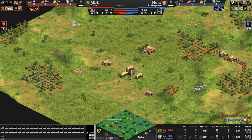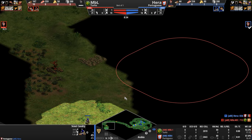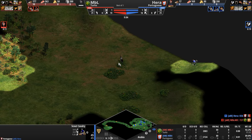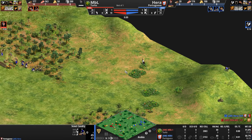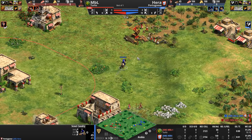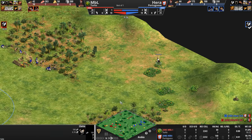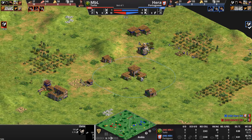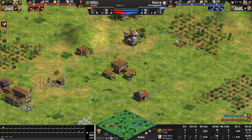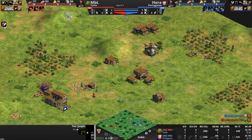Three forests for MBL, pretty far from his town center. Hera now discovers his opponent's main gold source and lumber camp. He's still scouting with his llama — he knows he missed something. The question is, what will Hera send? Will he do downtime for a villager? Will he wait until the scout gets home? Speaking of our neutral llama, let's look at Hera's base — also three forests, but much closer to his base.